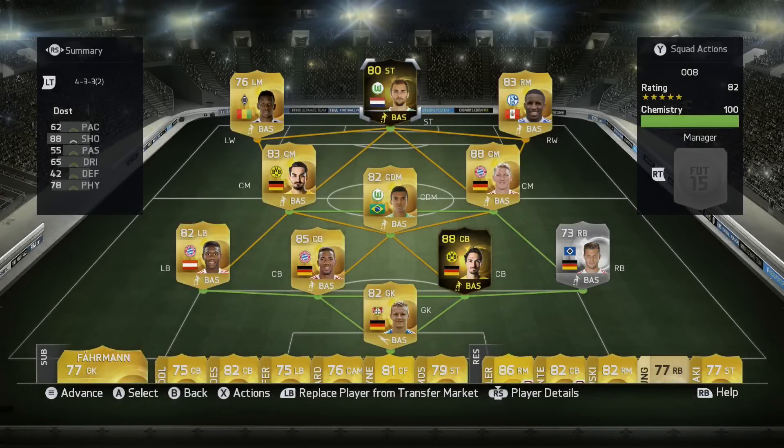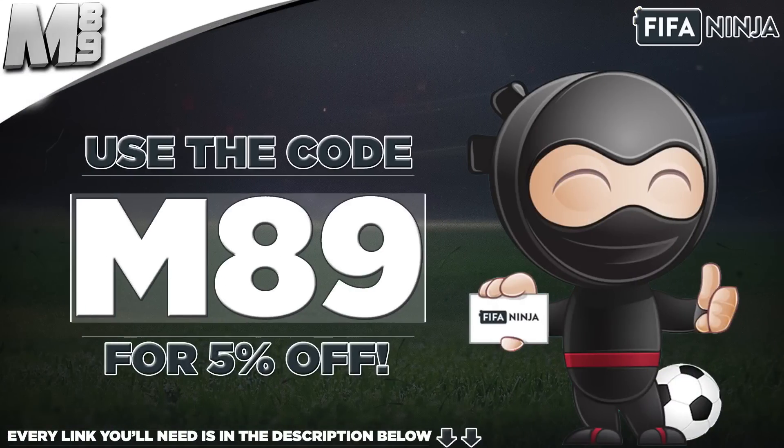How's it going lads, Marshall here and welcome to a very surprising review for Second Inform Bas Dost. If you do want some coins, head over to FIFANinja.com, use the code M89 to get yourself 5% off. Every link that you will need is in the description below.